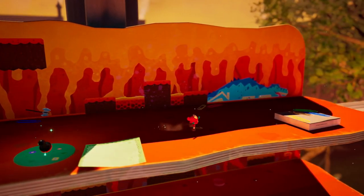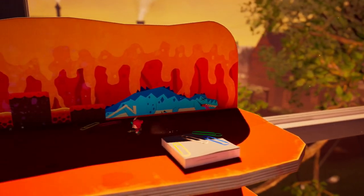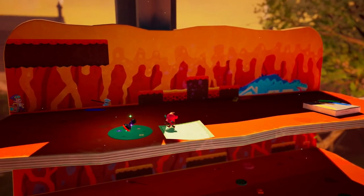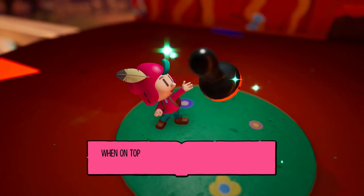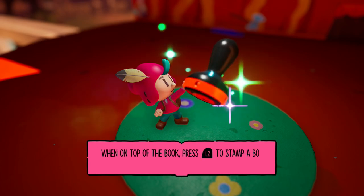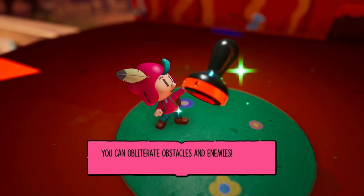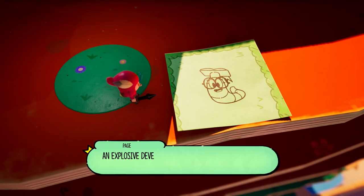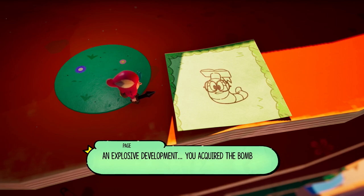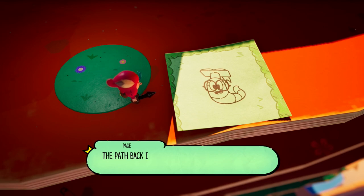Before I go get the stamp, just checking for any other things, in case of any collectibles up here. Jot got the bomb stamp! When on top of the book, press L2 to stamp a bomb into the page — you can obliterate obstacles and enemies. I know where I'm using this a few times. An explosive development. You acquired the bomb stamp. Get back to your book and cause some shockwaves. The path back is through here.